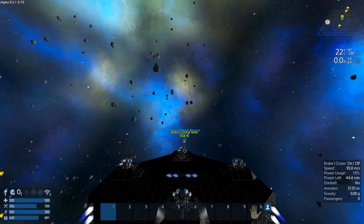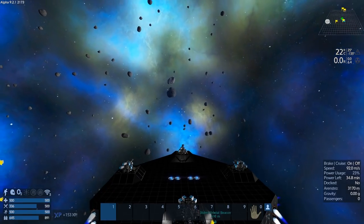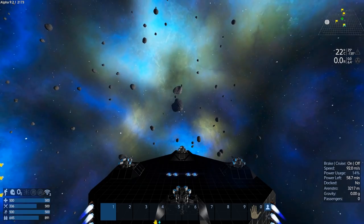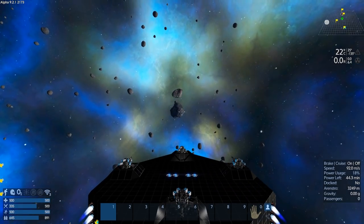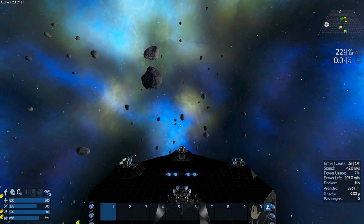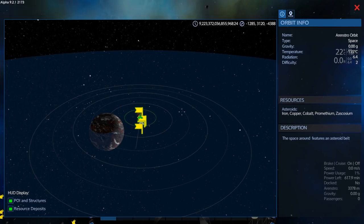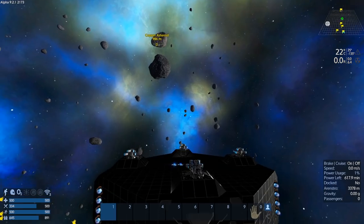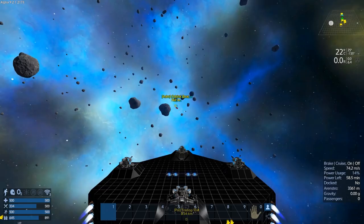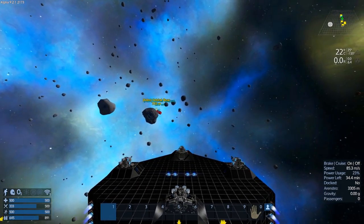Oh I see something up here - doesn't that look like it's going to be an ore deposit of some sort? Yep, it is. Okay, copper. Just want to mark that. Excellent. We flew past the beacon - it just looked like a resource asteroid so I wanted to get it marked.